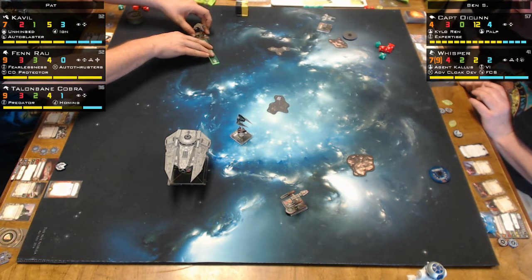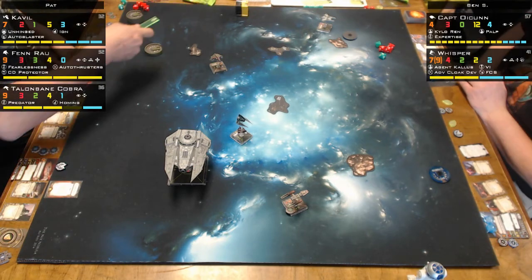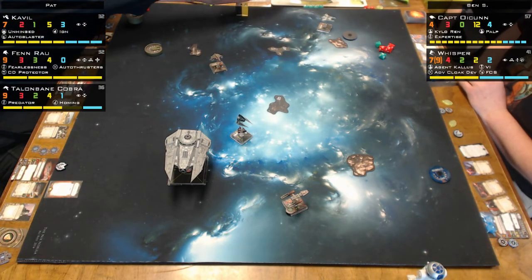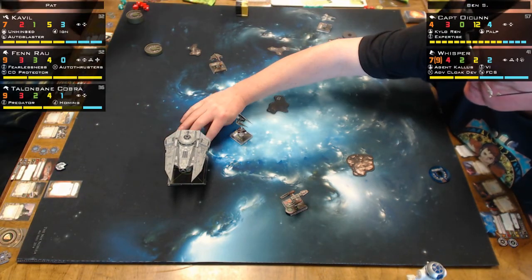I don't think he had a good way to navigate between those asteroids. But he flew away — I don't know why you wouldn't bring Fenra in early on to hit hard.